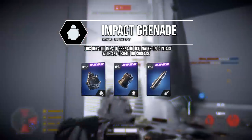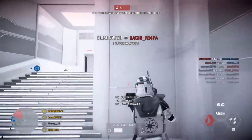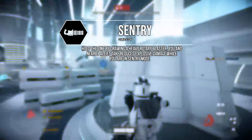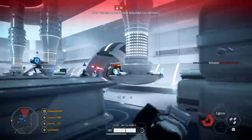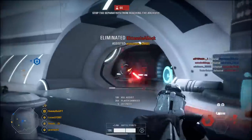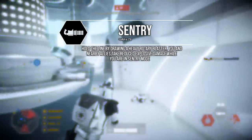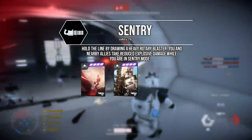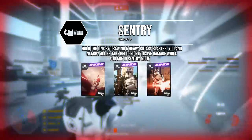The star cards available for the L1 ability are an improved version of the impact grenade, the detonite charge, or the ion torpedo — choosing any of these will replace the regular L1 ability. Moving on to the R1 ability, this is the sentry ability, which causes you to pull out a gatling gun style blast that packs some very serious firepower. It also creates a perimeter around you in which you and any teammates in that area will receive reduced explosive damage.